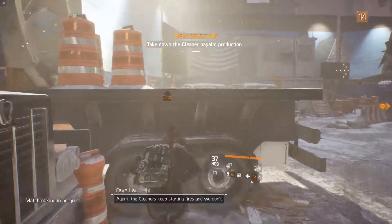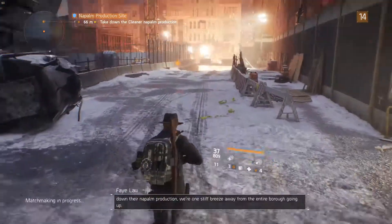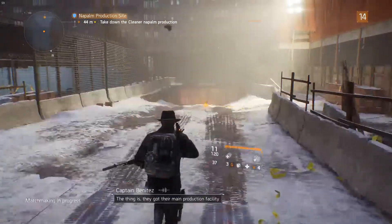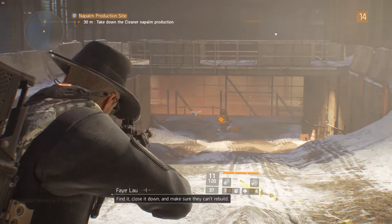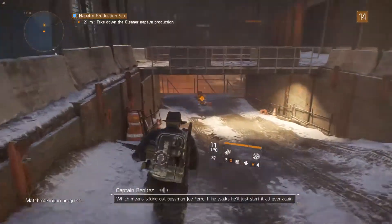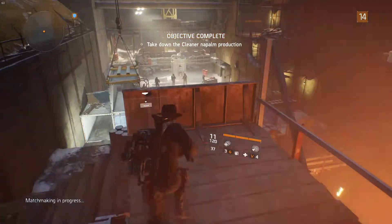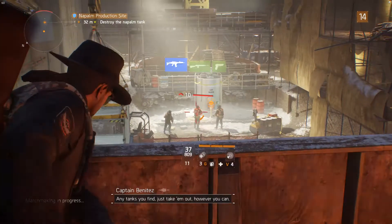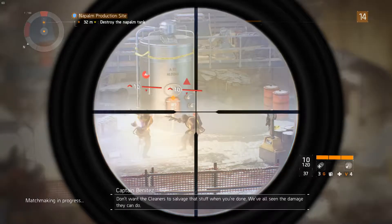Let's see how the matchmaking actually works out. Agents, the cleaners keep starting fires and we don't have the resources to put them out. If we don't shut down their napalm production we're one stiff breeze away from the entire borough going up. They got their main production facility in the middle of their HQ, which is where you're going. Find it, close it down and make sure they can't rebuild - which means taking out boss man Joe Farrell. The place should be packed with napalm tanks and gasoline. Any tanks you find, just take them out however you can.